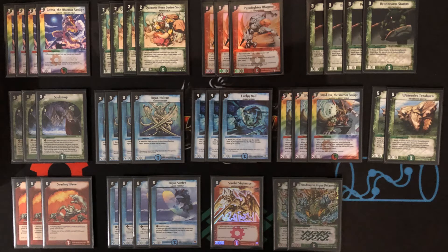I will talk about the deck, the ratios I have, and also the card choices. So let's get right into it. First of all, I play 8 two-drops, and in my opinion these are the best two-drops in the TCG for these colors — they are Quixotic and Gonta.